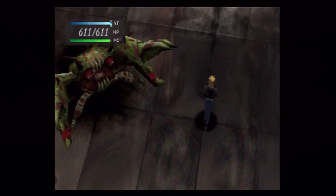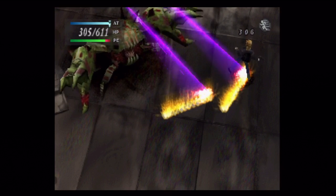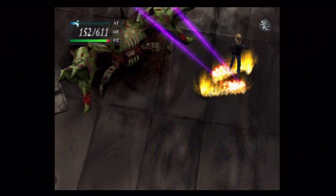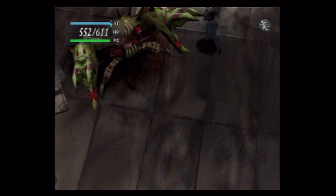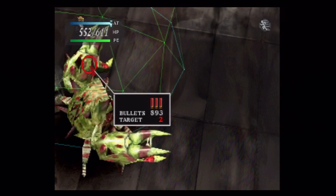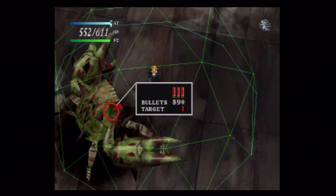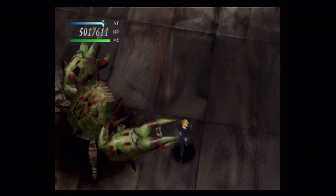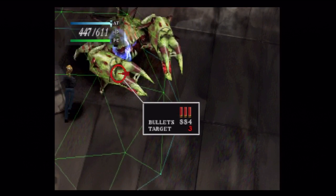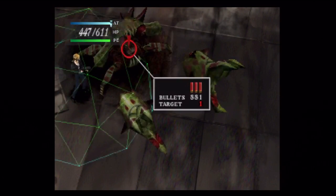Boss time! Crab Battle Boss Time! Now, just like the last boss — he's got three parts: those two claws and the head. With burst, you can hit all three at once. Generally, what I like to do is stay to his side and try to hit one of the claws and his head at the same time with your burst ability. Now, if you stay to his side, you can avoid that attack as well as his lunges with his claws.